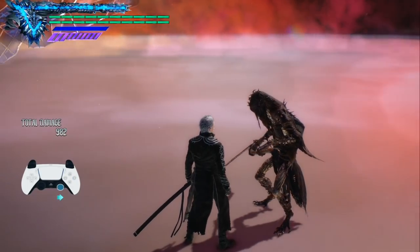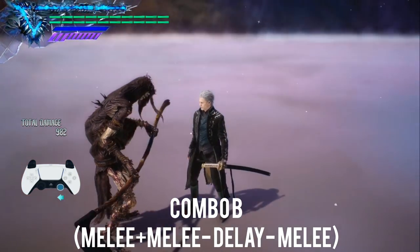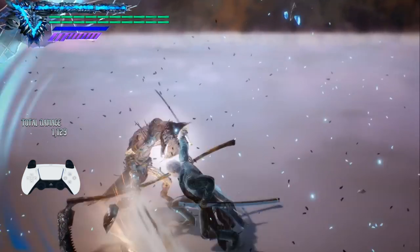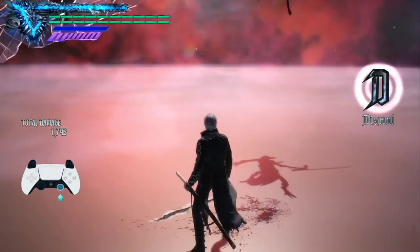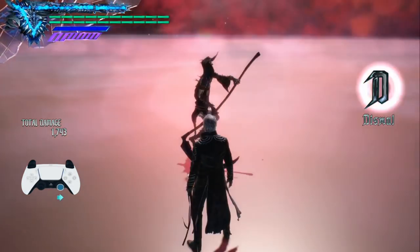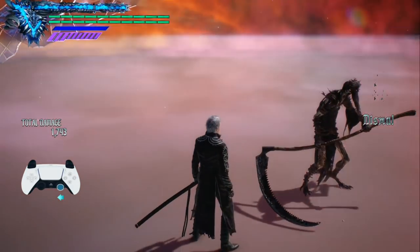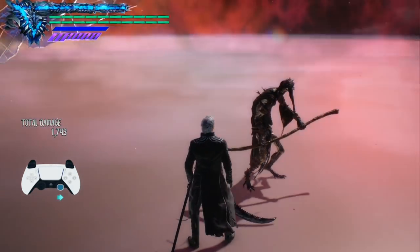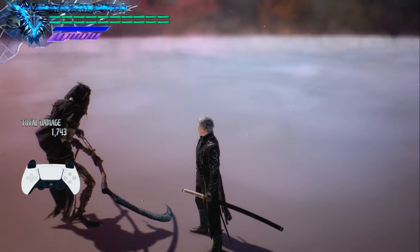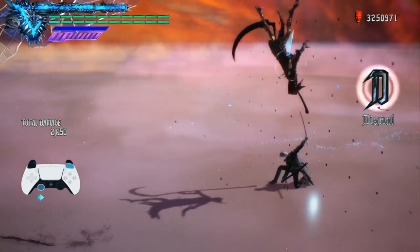Then we move on to Combo B. This is two melee inputs followed by a delay and then a final melee input. Vergil sheathes his weapon, embedding a summon sword — or Mirage Blade as it's known in this game — straight into the enemy. At the moment he finally sheathes his sword, the enemy pops up in the air. Pretty cool detail to look out for and definitely worth factoring into some of your combos. You can follow up with an assortment of moves.